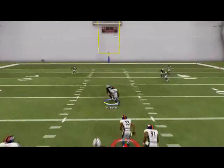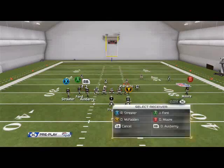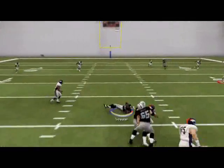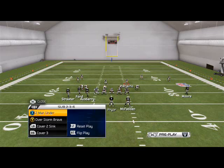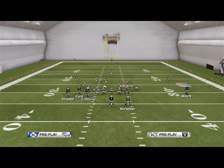Against man coverage, as you see Streeter — pass it to the inside. Motion him out, you see he's going to get that snap-back animation against man coverage and we'll be able to hit him there — that's our first read. Against cover four or cover two man-under, we're immediately going to be able to squash it.